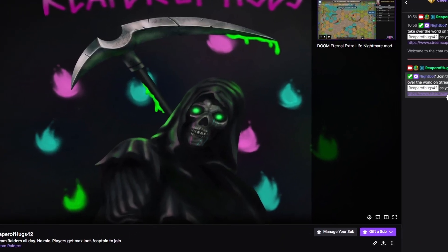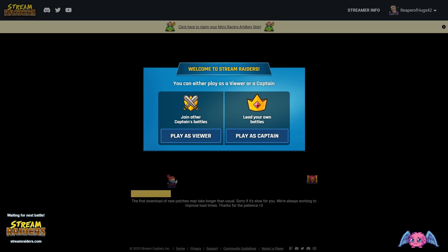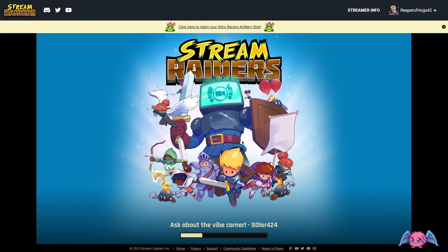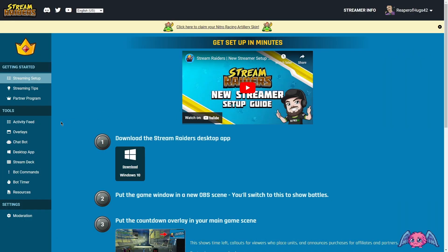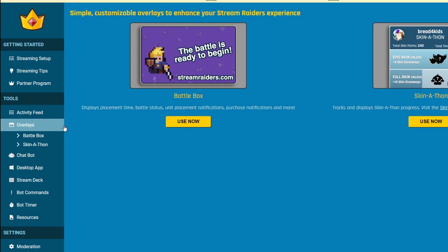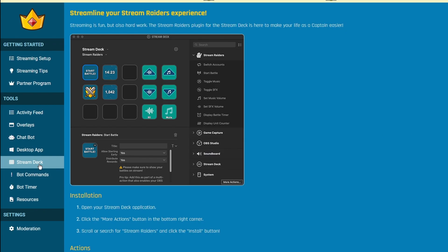Getting your viewers over to the proper website is easy — I just made a command on Twitch for it and they just have to click the link. They'll make their own login information, play as viewer or captain, and be able to hop in and game with everybody. There's also an abundance of streamer tools, which if you click in the top right you can access. It'll give you things like overlays to let viewers know when they're going to be gaming, the chat bot, the desktop app, the stream deck option, and bot commands — there's a ton of different things you can do as a streamer to get your audience engaged, and I think it's a really fun time for everybody.